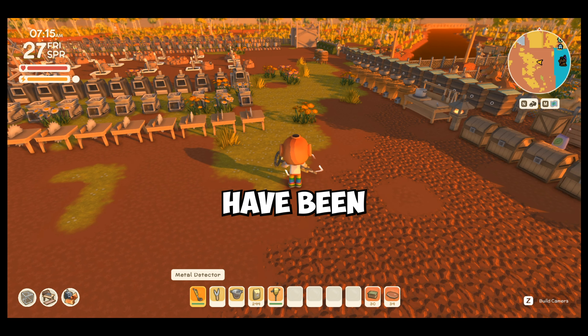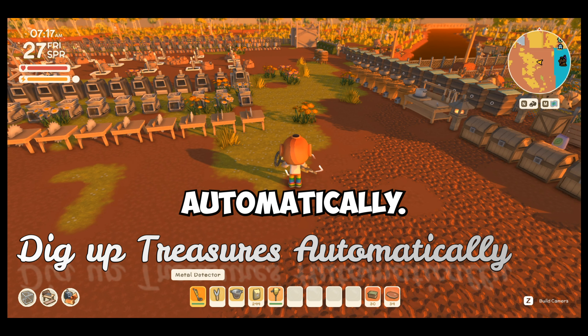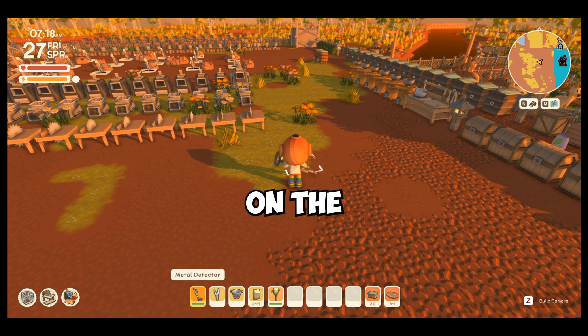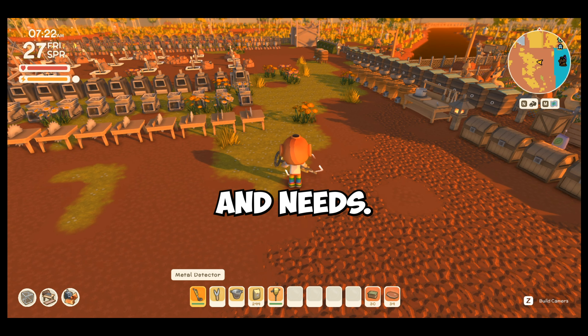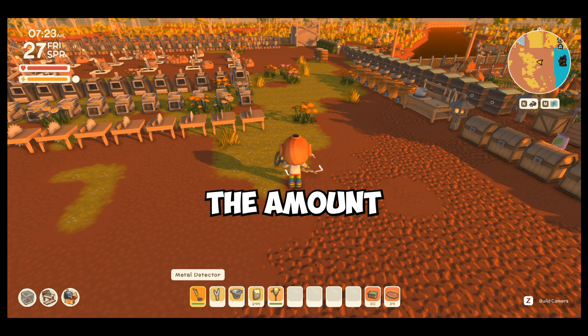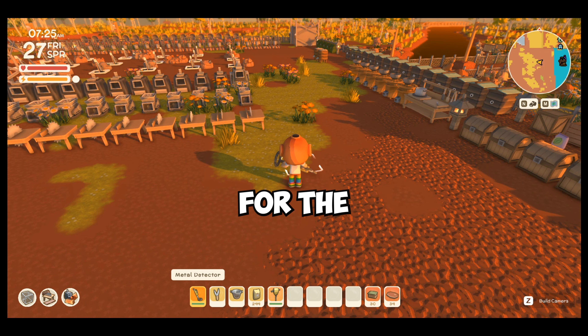The third mod that I have been using is called Dig Up Treasure Automatically. Depending on the configuration that you want, you can set 10 tiles away from you or 30 tiles away from you, depending on your likes and needs. You can set the amount of tiles that is away from you in order for the treasures to appear automatically once you have used the metal detector. So let me show you what it means.